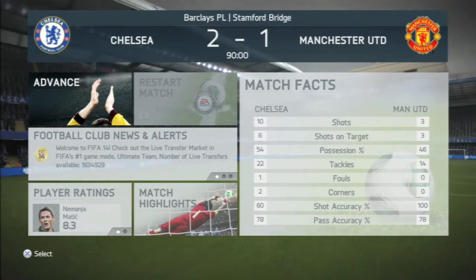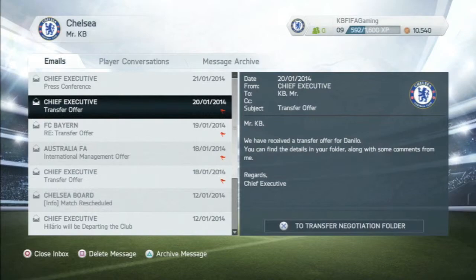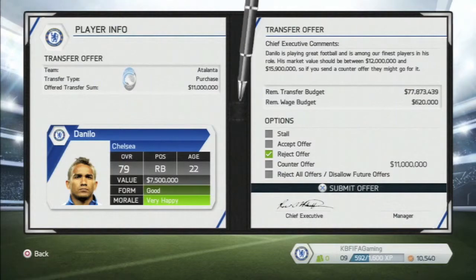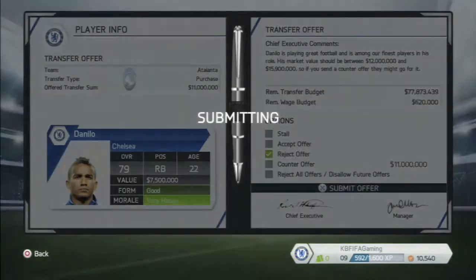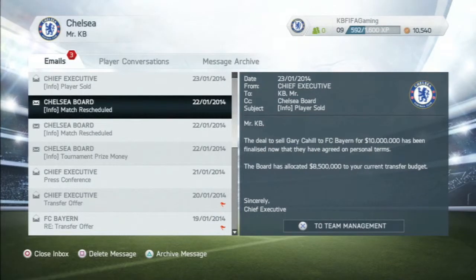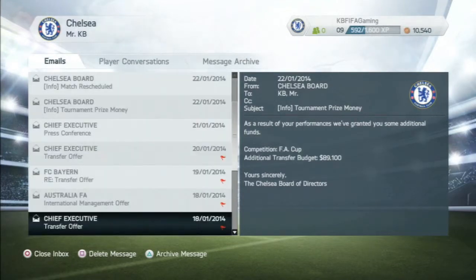We both had 78 pass accuracy completed, with Nemanja Matic getting an 8.3 man of the match rating. Moving on, we have a transfer offer for Danilo from Atlanta — I'm going to straight away reject that as I don't want Danilo moving away from the club at this time. We got confirmation that Gary Cahill has departed to Bayern Munich for 10 million, with 8 million assigned to our transfer budget.